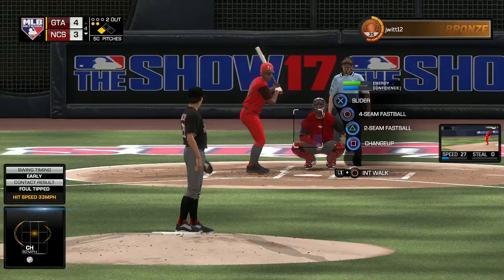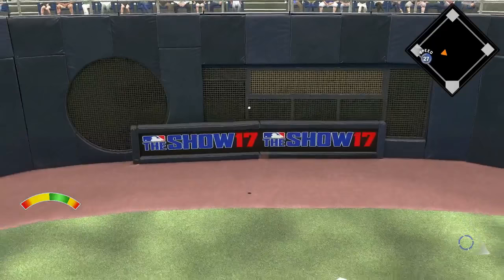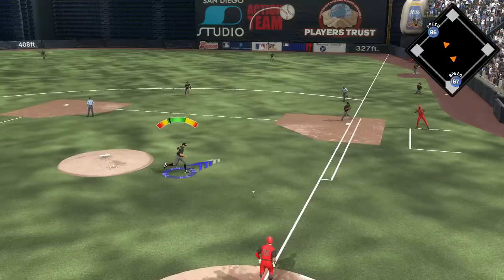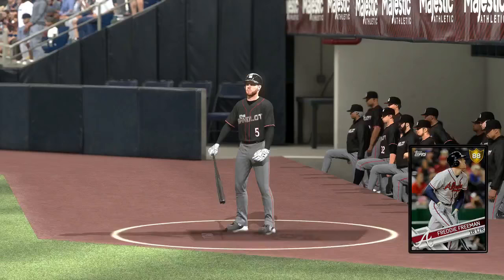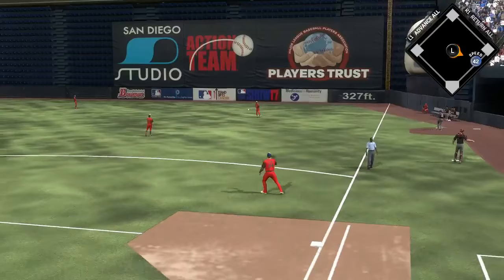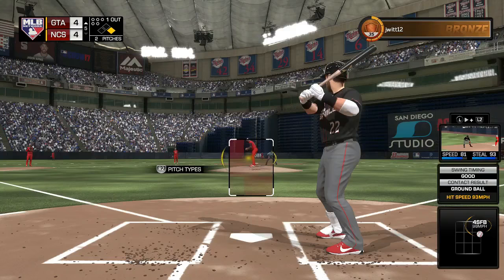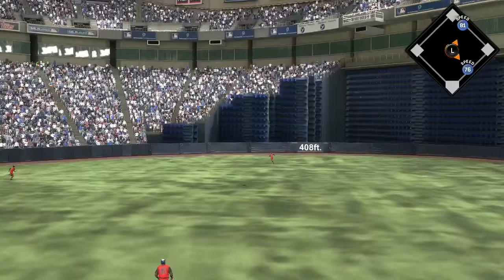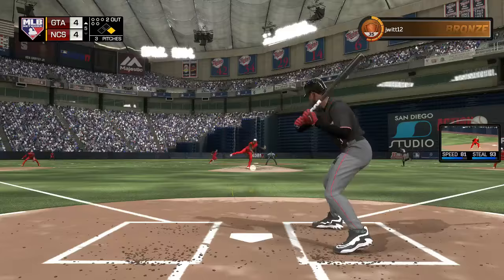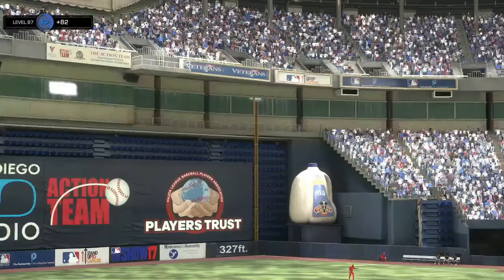I hesitated on a throw home and he scores another run, so now it's 4-3 and getting ugly. In MLB 17 it seems like as soon as somebody gets two hits in a row you just can't stop them — it doesn't even matter who you bring in, that's been my experience. Freddie Freeman is somebody I've been wanting to get in the lineup. His first swing for the squad is a single to right field. Freeman may have to get some playing time — we'll have to wait and see.